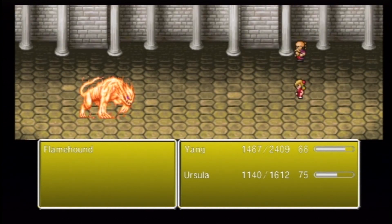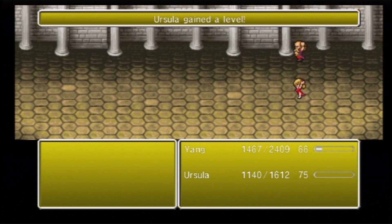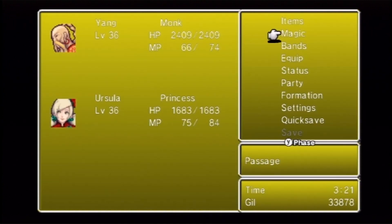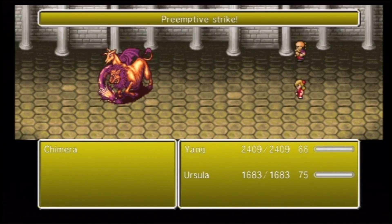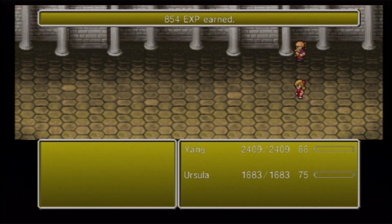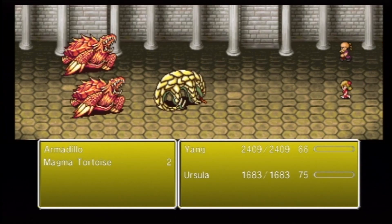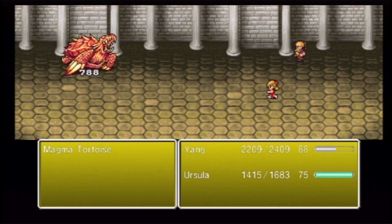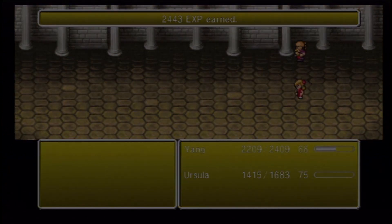I'm just gonna go ahead and attack normally. This was faster anyway than using Focus - check that out. Getting some nice experience - 16,000, 21,000. If I ever want to go through this dungeon again, I think I'll be pretty sad. Still haven't gotten to that room yet. Crazy. It's a long, long hallway, whatever you want to call it, to that final room to get out of here.